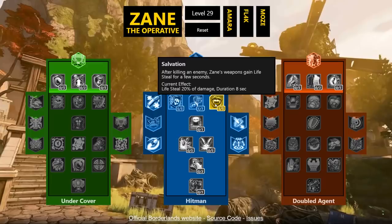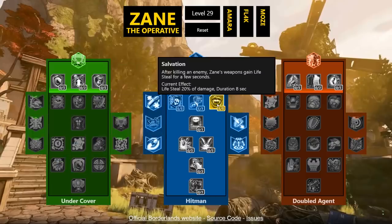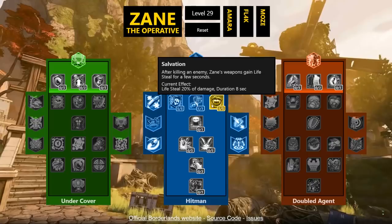Salvation: after killing an enemy, Zane's weapons gain 20% damage lifesteal for a few seconds. Life Tap in BL2 maxed at 6% (boosted to 12%), so I think lifesteal numbers need to be higher in BL3 because of how the scaling works. But lifesteal this high up in the tree is pretty sweet — if you're not going into the Undercover survival tree you still have really nice survival right here. Stack this on top of Refreshment and Brain Freeze cryo and it's powerful.